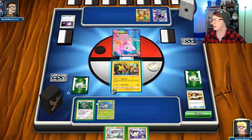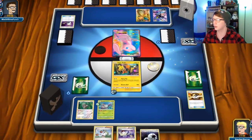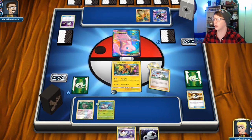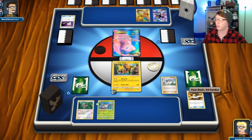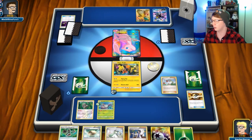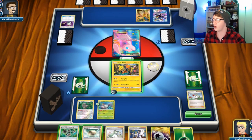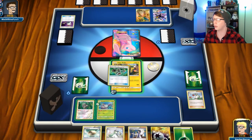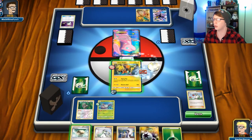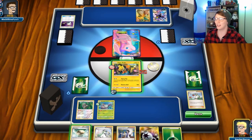We're gonna put this up here, retreat into that, and spread some damage. We're gonna Guru first just to see what we get out of this. Float Stone — I'm gonna hold on to that. I'm gonna go ahead and put Bodybuilding Dumbbells on the Tapu Koko... it doesn't work — I'm an idiot. That's awkward. We're gonna Flying Flip for 20 across the board.